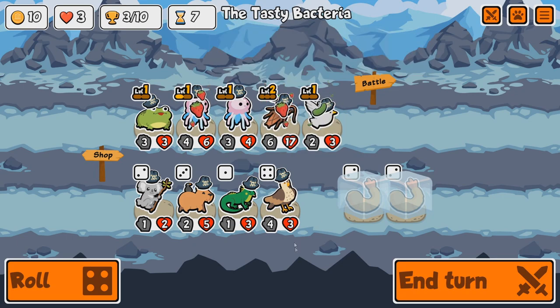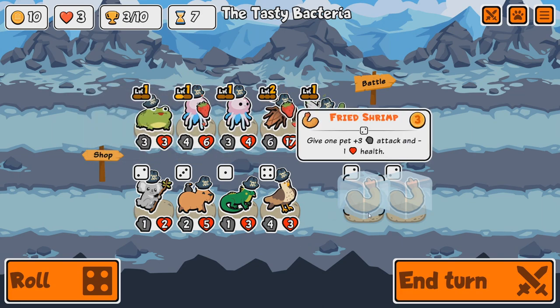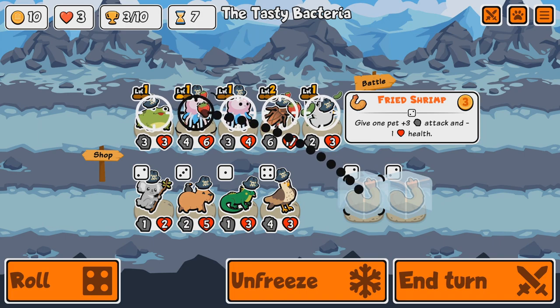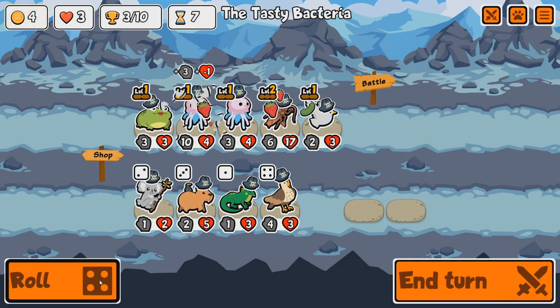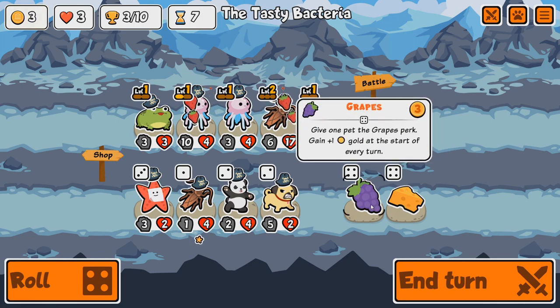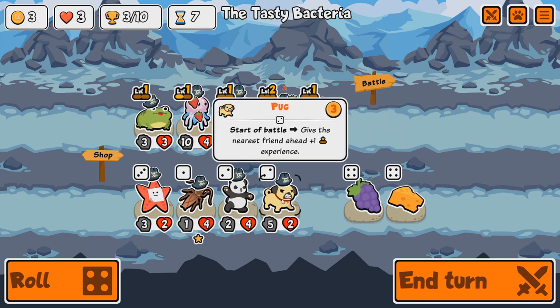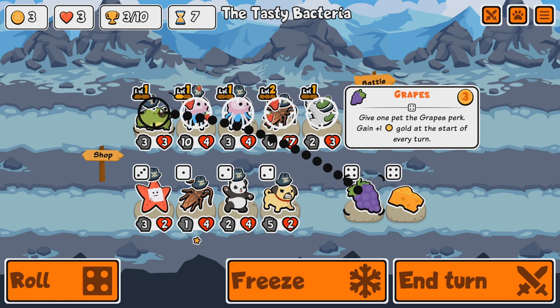Look at that buff. Still considering a Hawk, to be honest. I'm definitely going to be combining these two Jellyfish. Let's buff one of them and buff him again. Reroll — Cheese. Grapes might not be too bad, actually: plus one gold every turn. Sounds fine to me.